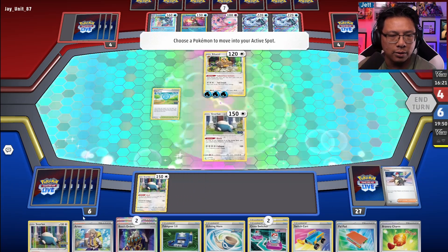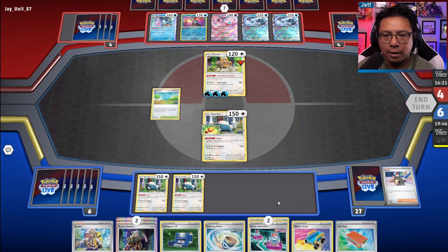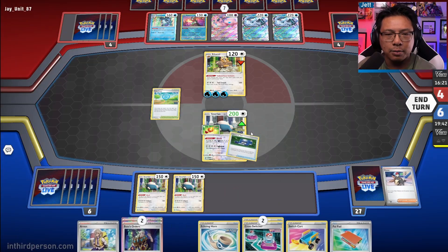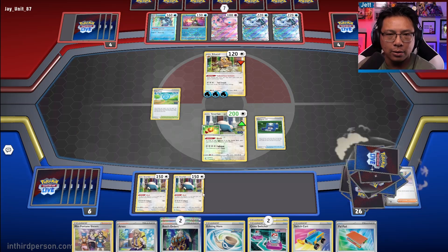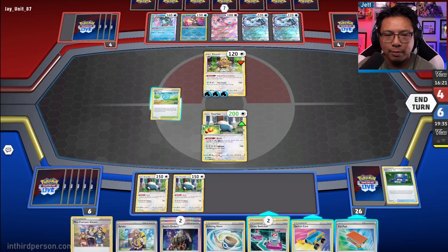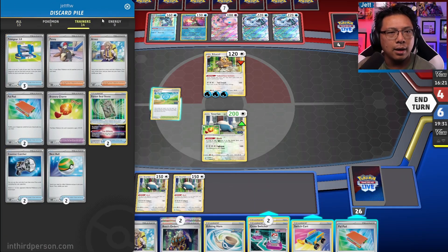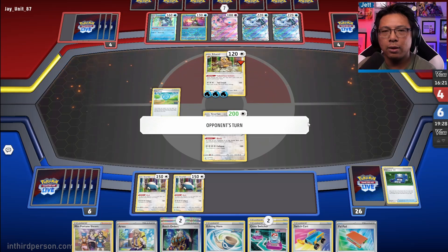Let's grab that Snorlax, put the new one in, and put the Charm back on. Let's Pokegear and see what we can grab. We get Miss Fortune Sisters — let's go! I don't know if we're actually going to hit it — actually we can't play it right now. That's fine, we'll hold off and wait. Our hand is in pretty good shape.